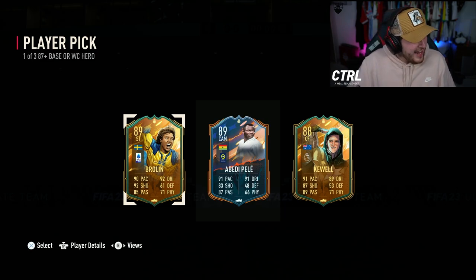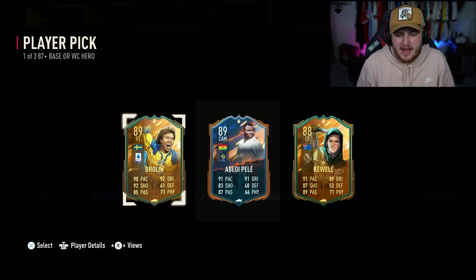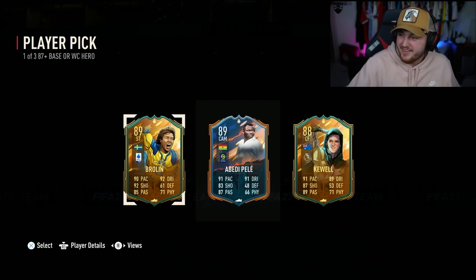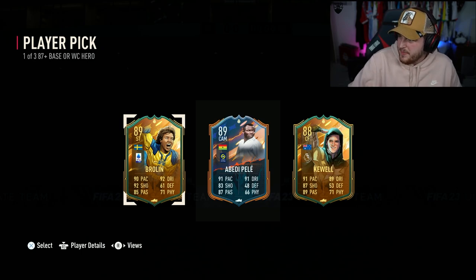That's not bad at all, to be fair. That's actually all right. We've got Broline, Kewel, or normal Aberdee Pele. That's not bad. Who's the most expensive one here? We've got Broline who's costing like, I want to say about the price of the pack, 250-300K. 460! Oh my word, I might have done way better than I thought. This actually might be a big W.